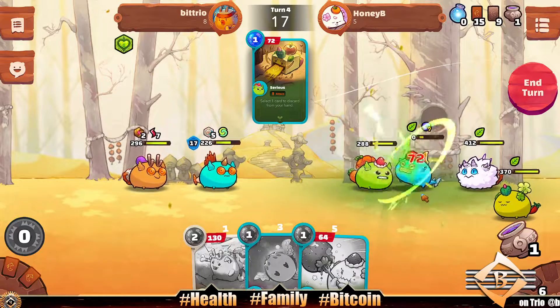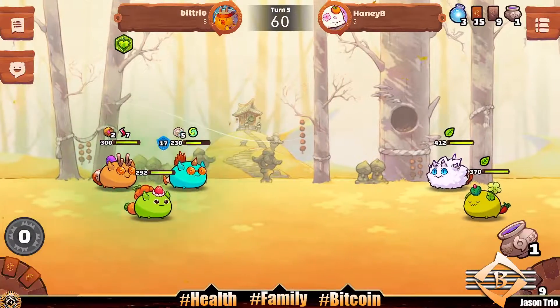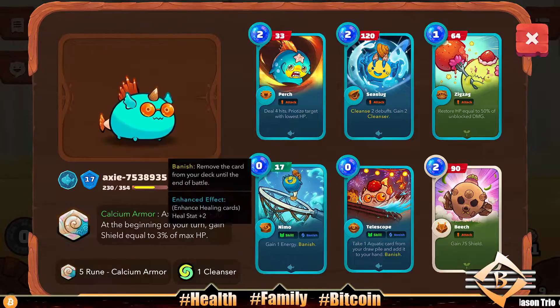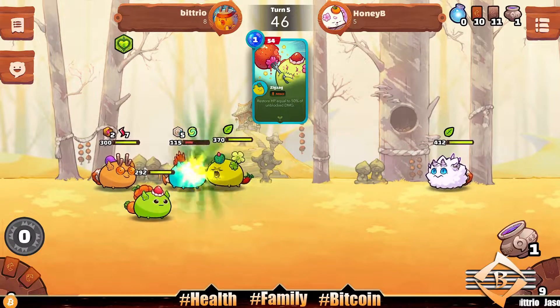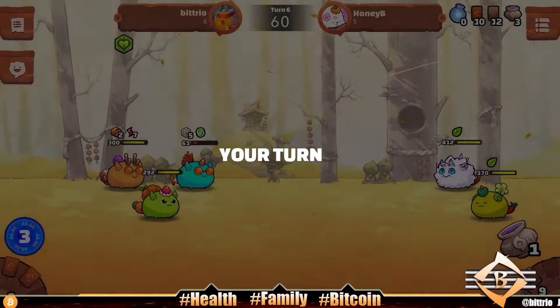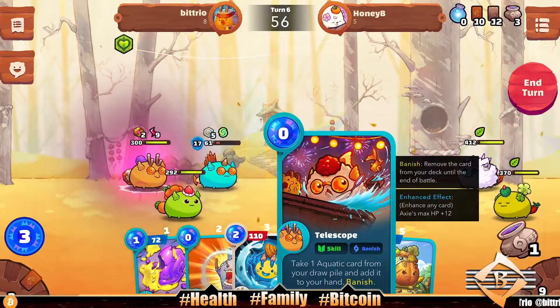Get our opponent's tank out of the way. Does class bonus take effect in Origin? Somebody gotta let me know — if I have an aqua and I use an aqua card, do I get the bonus? Zigzag is a plant card but still curious if it does more damage. I know a big part of classic Axie was knowing the math — you gotta know the math.